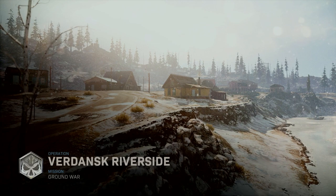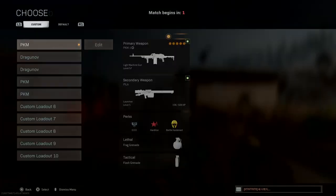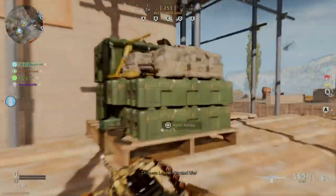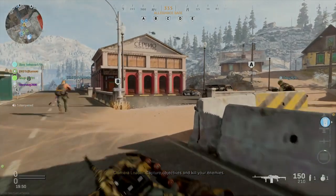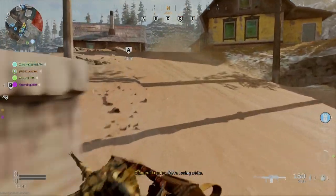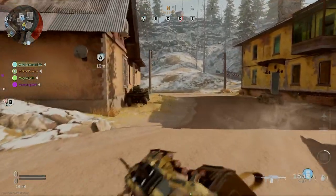The attachments I'll be using are the snatch grip, the 25.9 extended barrel, the 150 round magazine, the stippled grip, and the forged tack ultralight stock. My perks are EOD, Hardline, and Battle Hardened. For a long-range Ground War build, this is kind of perfect and I'll explain why.